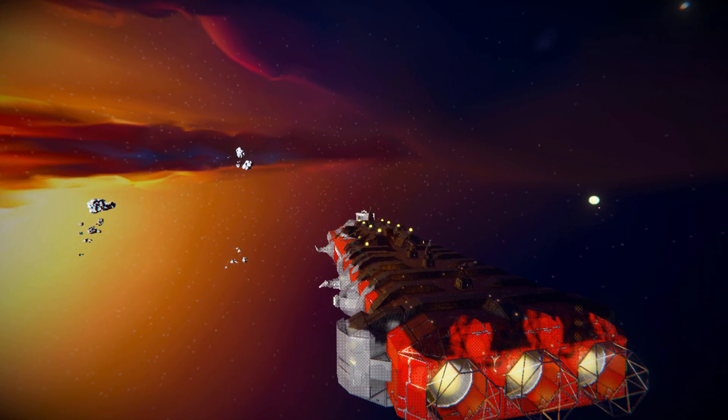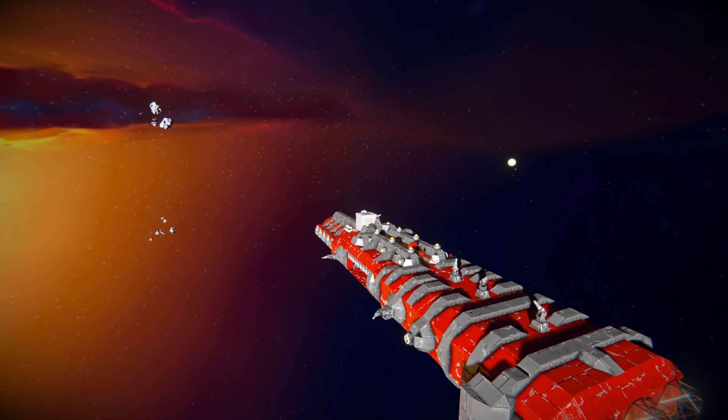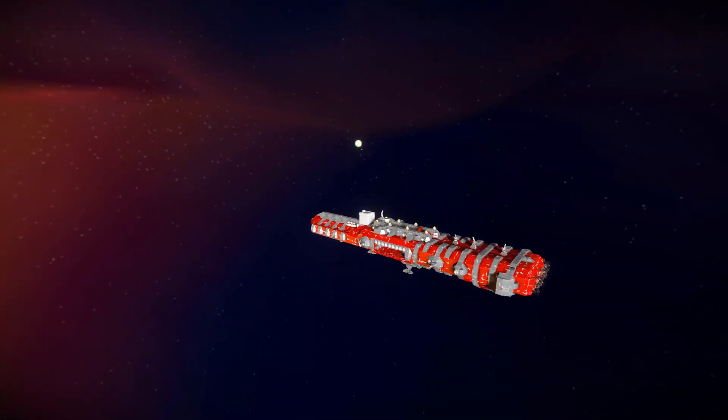The mod includes two blocks: the Stealth Drive and Heat Sinks. The Stealth Drive is simply slapped onto the ship — large block, small block, or a vehicle — you toggle the switch and become invisible for a set amount of time. The duration depends on the size of the ship; the large ship I'm currently using is very big, so I only get about 20 seconds by default.